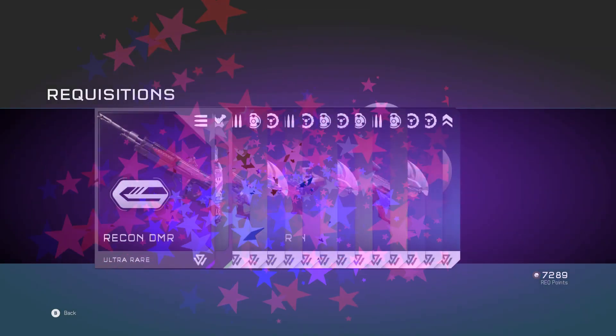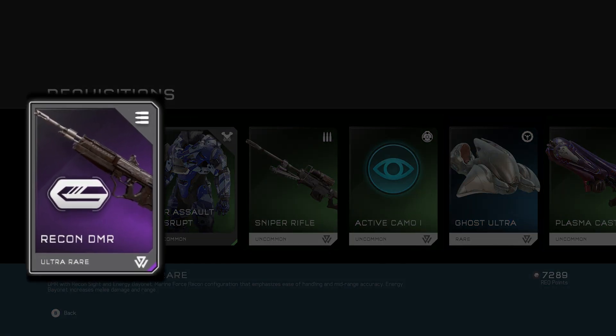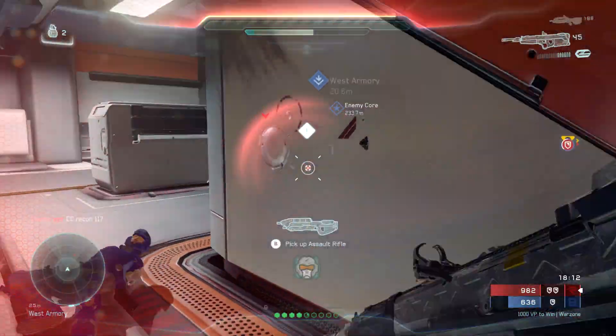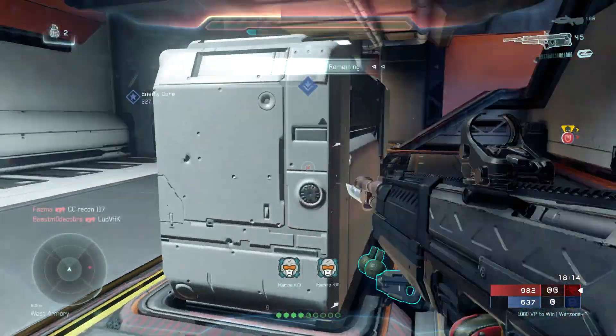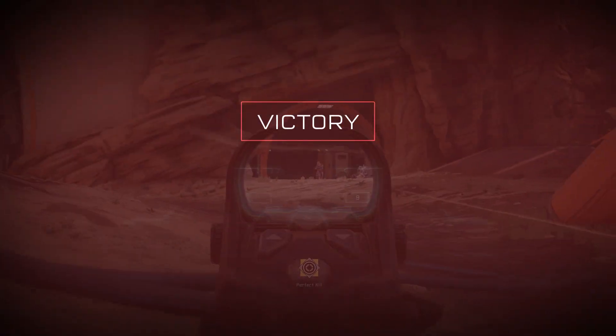In my final pack, I've got an ultra rare Recon DMR. This is a really cool feature within Halo 5, as it means you can get cards from your REQ packs that can change the behaviour of a certain gun, such as this particular DMR — being equipped with an energy bayonet, which increases your melee damage and range, as well as having a recon sight rather than a traditional DMR sight.